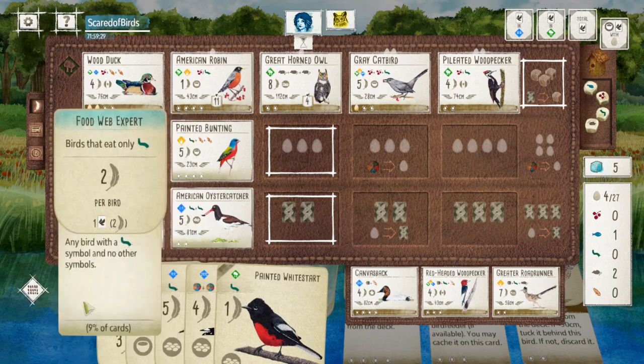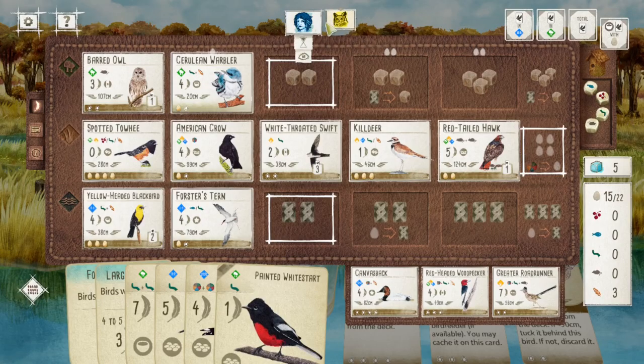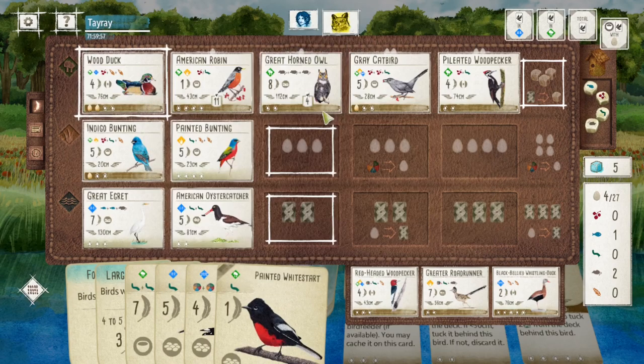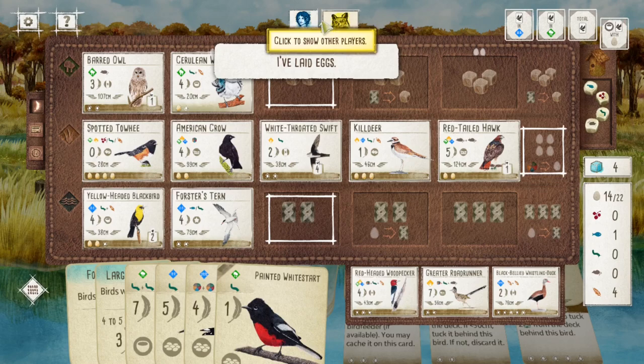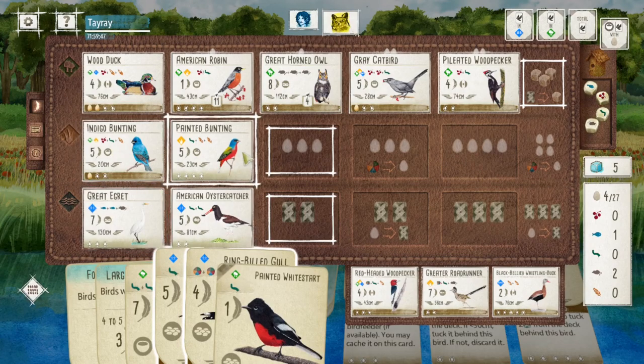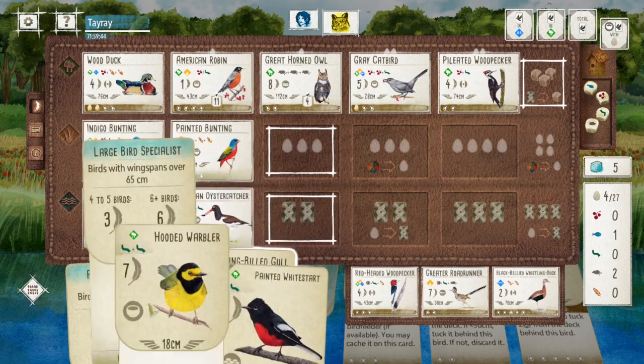The roadrunner — 7 points — I'll take it. Adding one extra bird in the grassland is going to push me to say four eggs, and that's going to be worth a lot. Good thing I still have the roadrunner. I saw that my opponent took the canvasback, so I think they are trying to compete for the fourth end of round goal.